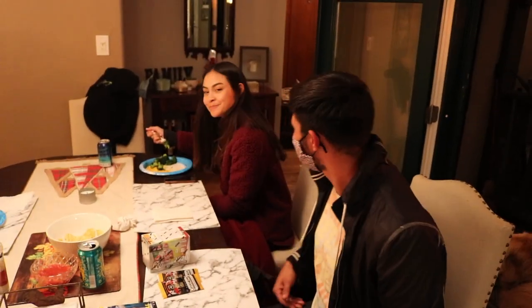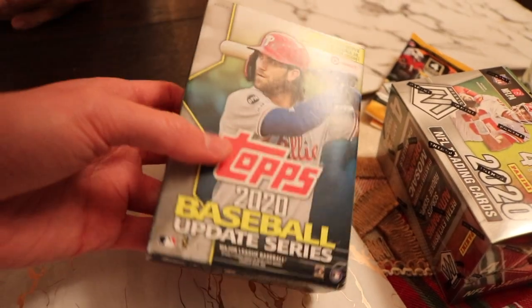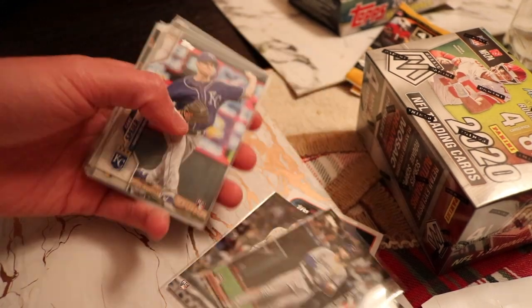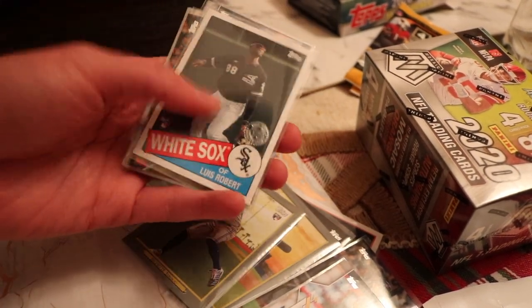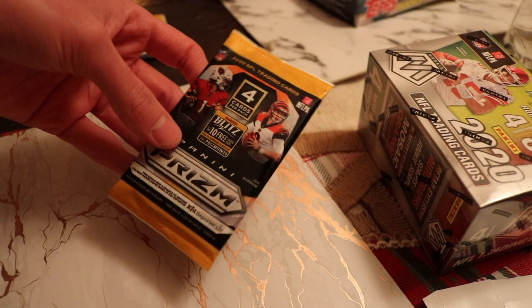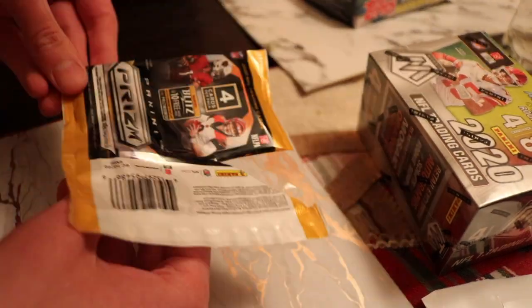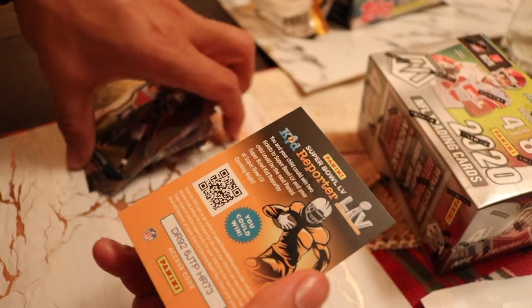Everybody say hello. We're going to open this one — not even on camera. We'll just show you if we get anything good. These are the cards we got: a Bo Bichette, another Bo Bichette, how about a Luis Robert? How about a Kyle Lewis? We didn't even get a single rookie.